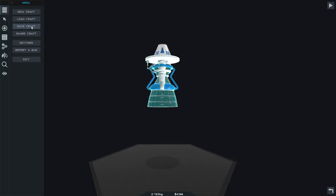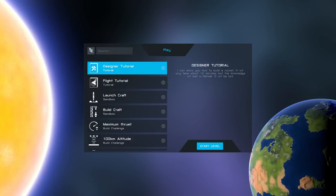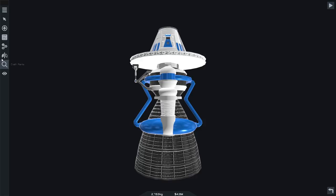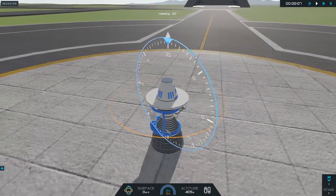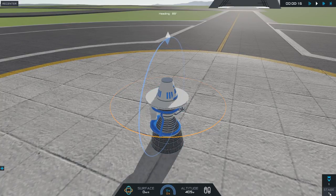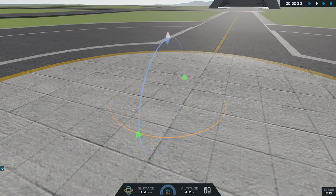Now what we want to do is save our craft. Let's call it 'Tester' and see how this goes. We can start playing. There's a designer tutorial. Let's find our craft — it's there. Can we launch it? Oh it is! So we can launch. And go — and explode. I love how it just explodes.